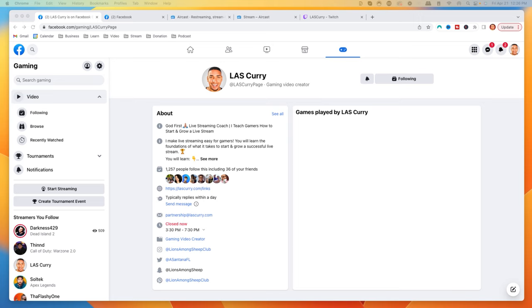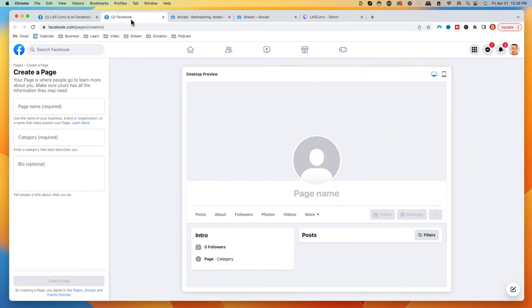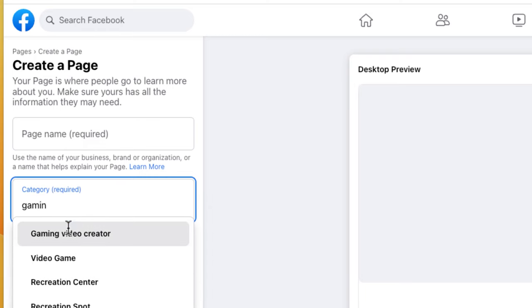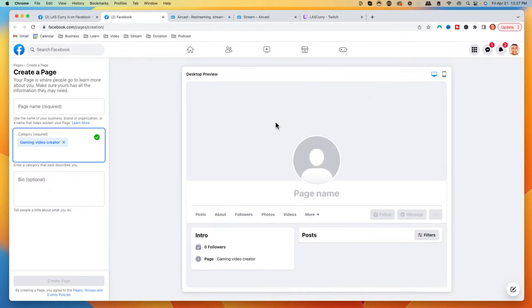The first thing you're going to want to do is come to your Facebook Gaming page. If you don't have one, I'll put a link in the description of this video for you to be able to create one. Once you get logged into Facebook, put in your streamer name or the name of your page. The very important thing you need to do to be able to stream to Facebook Gaming is under category, you need to put gaming video creator. Then you just want to make sure you put your bio, add a picture, add a banner, and get that all set up.